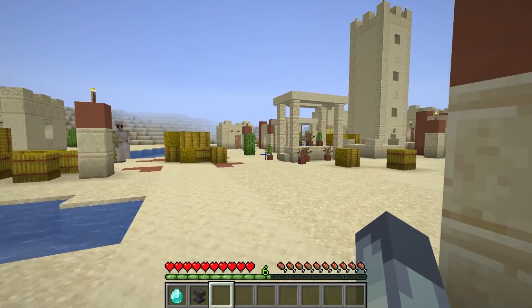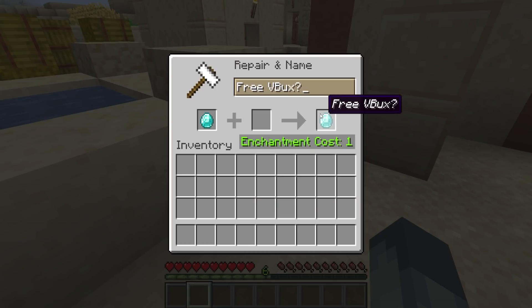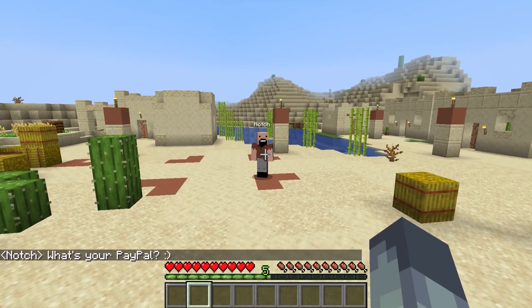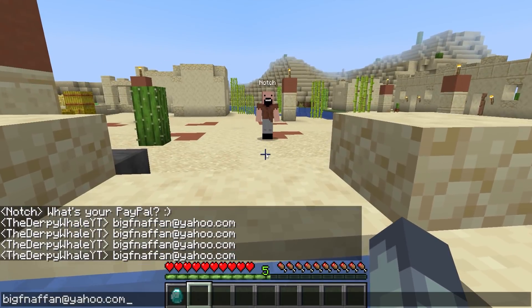If you go to a desert village and then rename a diamond 'Free V-Bucks' and then throw it into a wall, Notch himself will spawn behind you and give you $10,000 in PayPal. This is a really cool feature and it makes a lot of sense, because we all know that Notch loves Fortnite, as he did create it.